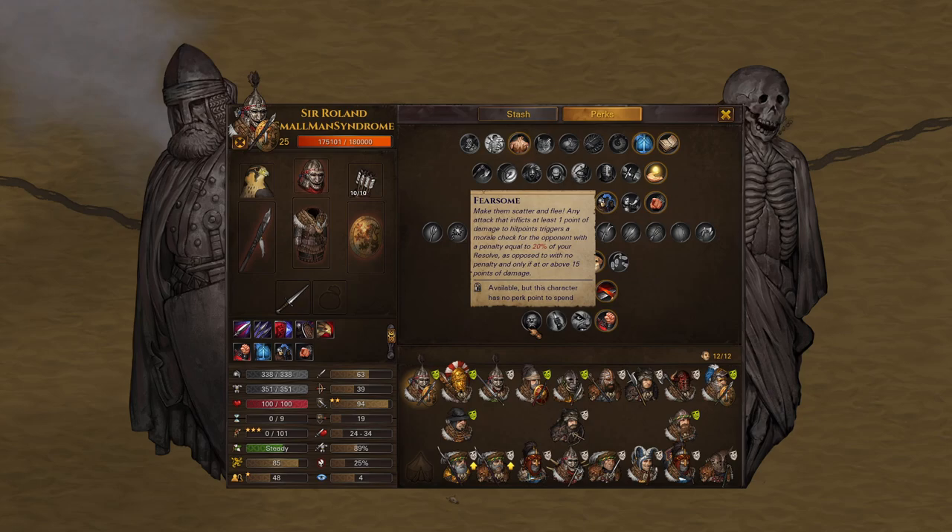It should be noted that Fearsome's penalty caps at 100 resolve. So that's what we're aiming for with this build — a guy with 100 resolve.